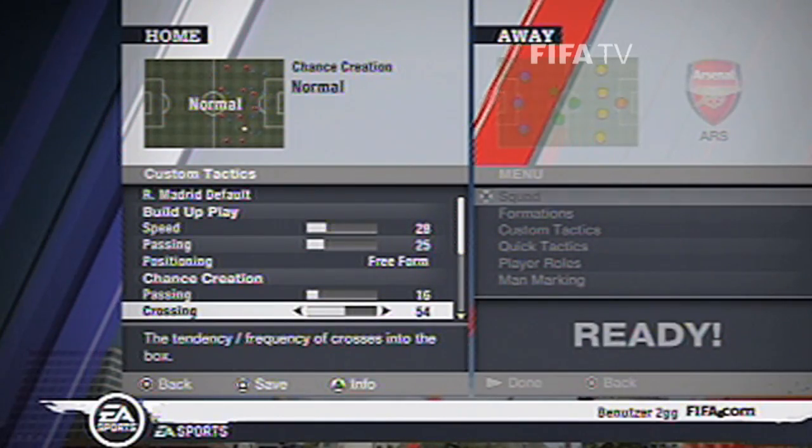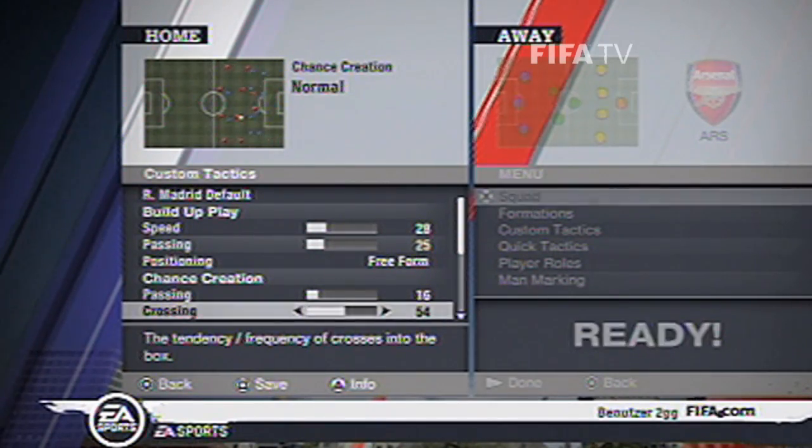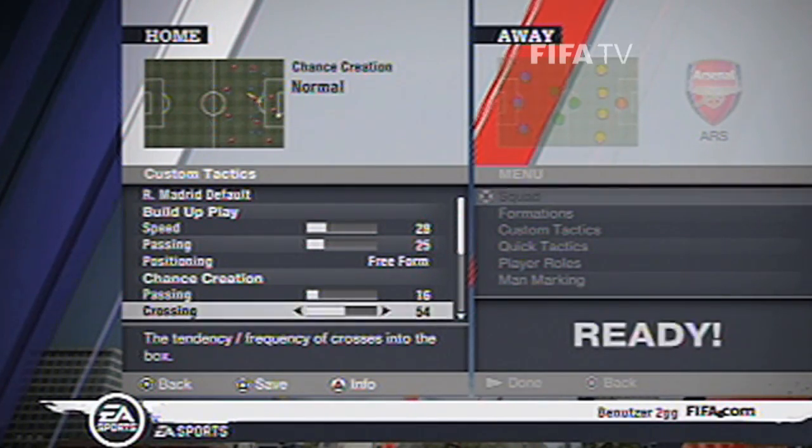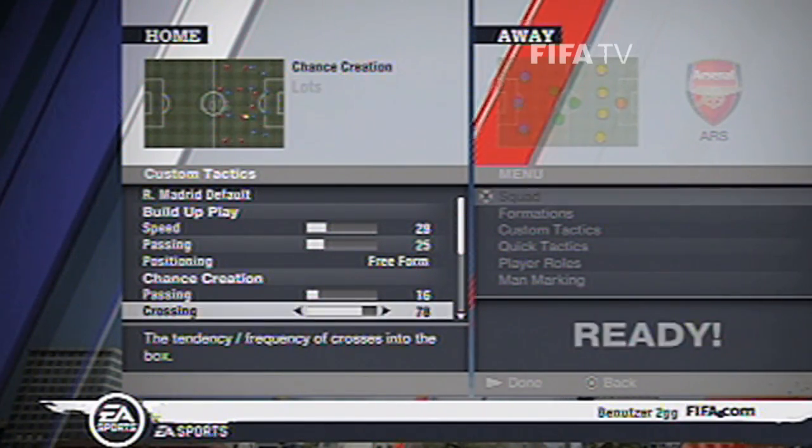Crossing is great in FIFA 11. I personally use the stat at 75, just because I like my players looking to get in the box at every opportunity. You can put your crossing up to — well, I use 75 — but play around with it.